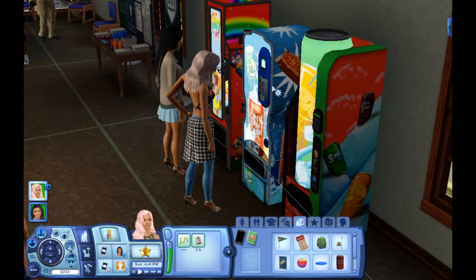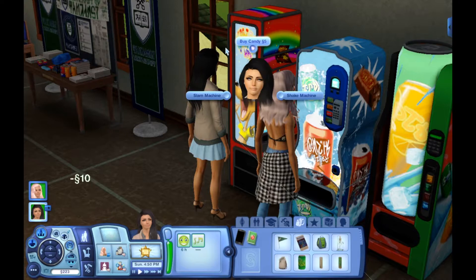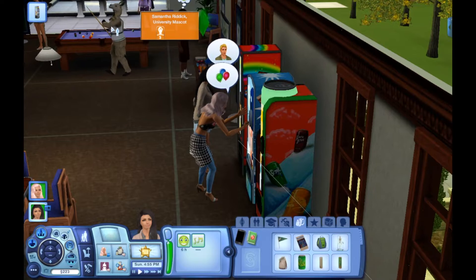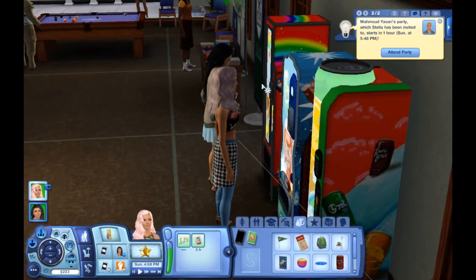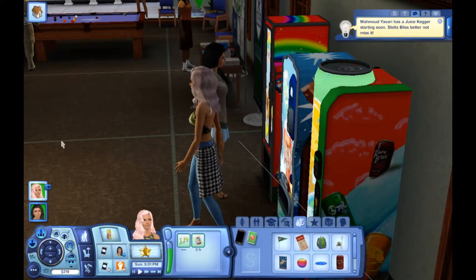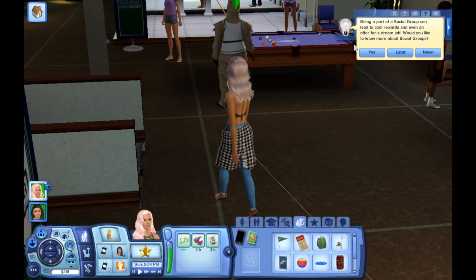We're gonna buy some more candy and a soda — basically just stocking up. She's getting a party text! He's feeling so happy and important. We're gonna stock up on candy and then actually go ahead and attend his juice kegger party, because why not.